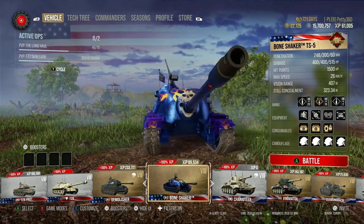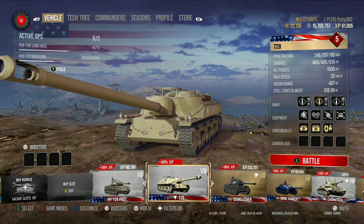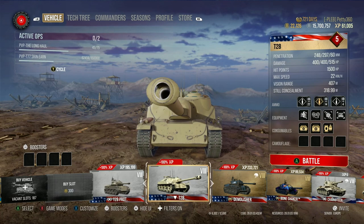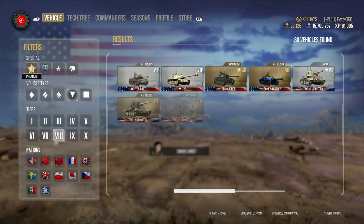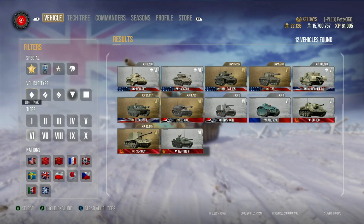It would help tanks like the Bone Shaker, the TS-5, or the T-28. At the minute they're just not worth equipping on these tanks because you don't gain enough from it. And you gain far too much on tanks that really don't need that speed boost — the Snakebite is just mental with how quick it is.